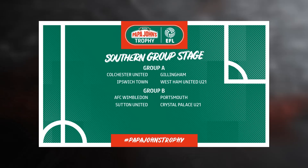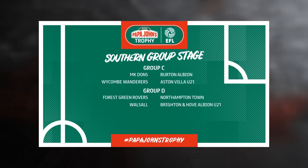Let's start with southern groups A and B. Group A will have Colchester United, Gillingham, Ipswich Town, and West Ham United under-21s. In southern group B we have Wimbledon, Sutton United, Portsmouth, and Crystal Palace under-21s. Group C has MK Dons, Wickham, Burton, and Aston Villa under-21s. Group D will have Forest Green Rovers, Northampton, Walsall, and Brighton and Hove Albion under-21s.